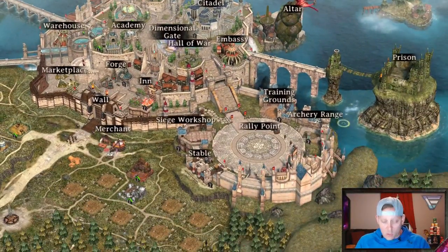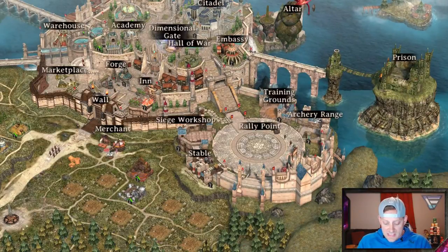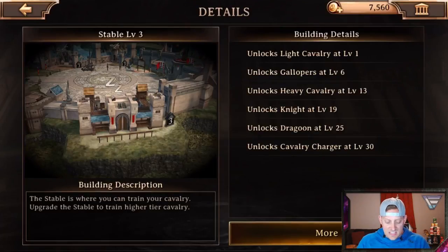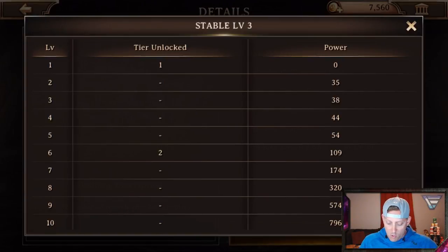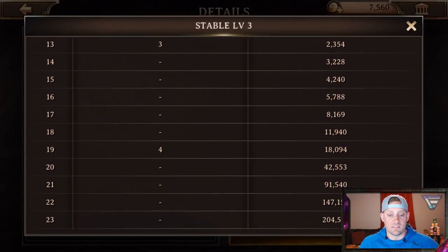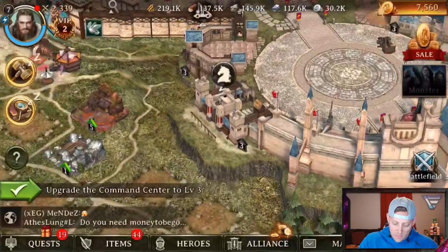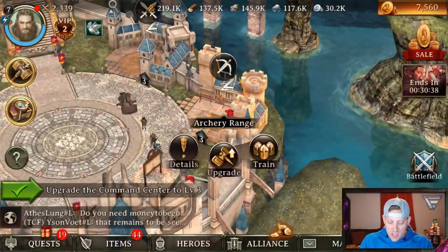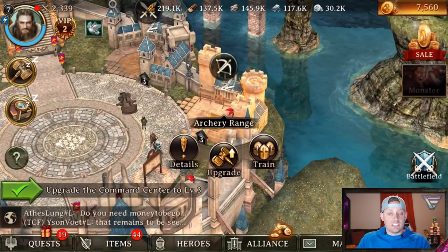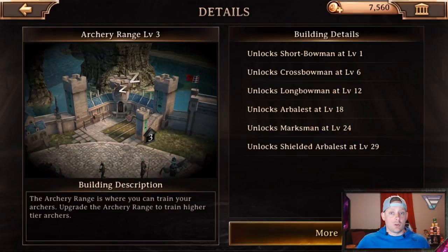I'm going to go over to all of these areas where we are going to be doing our training of our troops. We're going to start off with the stable. The stable is where you can train your cavalry - upgrade your stable to train higher tier cavalry. You can see the building details on the right hand side, and more information gives you power info, also up to level 30. Now we have our siege workshop, which is where you craft siege - upgrade your siege workshop to craft higher tier siege. Basically once these get upgraded, like your barracks in Clash of Clans, you're able to produce stronger, better attack arsenals - whether it be siege, whether it be your archers, or any type of troop that you're training up.